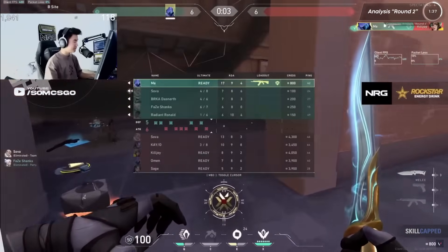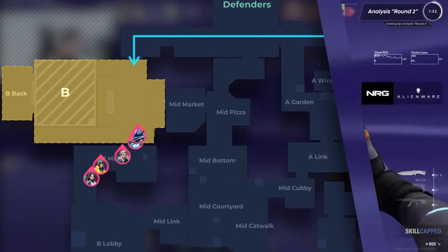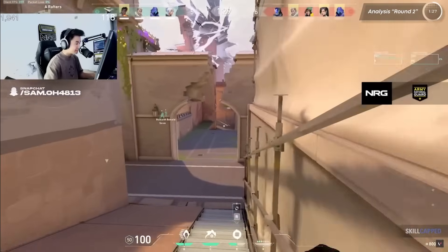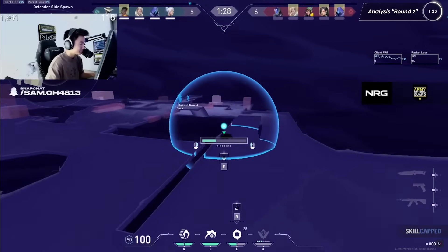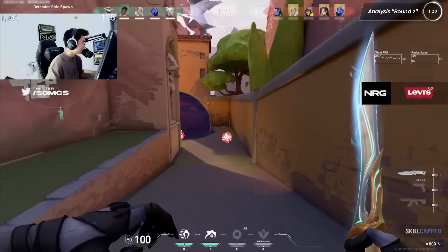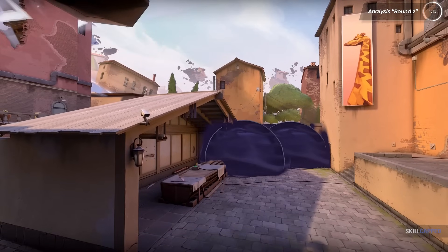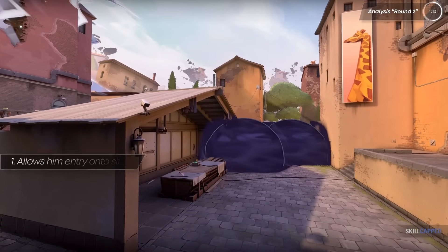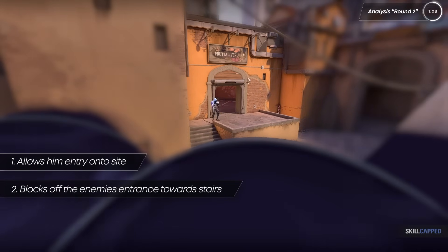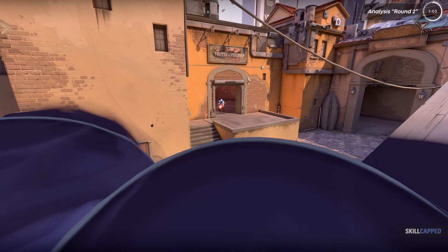He starts the round by rotating towards the B site as the attackers are trying to find room to execute. On the way there, he drops two smokes. The first is in the B main choke point to make it difficult for the attackers to exit main, but the second is actually a bit closer to spawn — likely a smoke that most players would never even consider. This smoke serves two purposes: it allows Som entry onto site, and it actually blocks off the enemy's entrance towards stairs, making it easier for players on site to hold it.